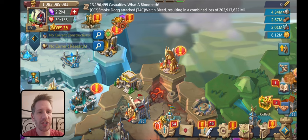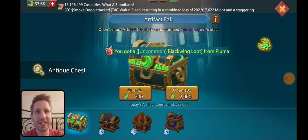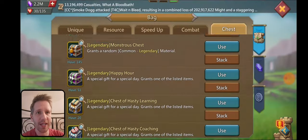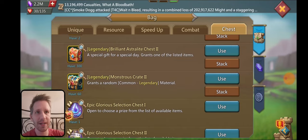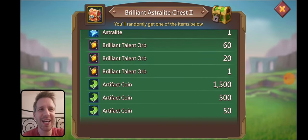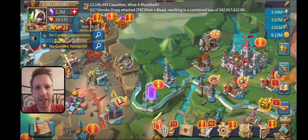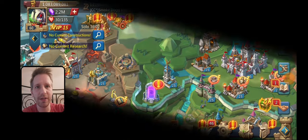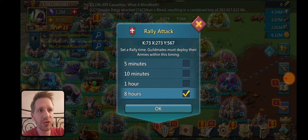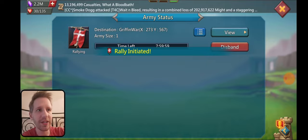And then we'll just do some chest openings as well, just maybe get some more. Because right now we have 37.6k artifact coins. We actually got some of these brilliant astrolite chests that give hat coins, so we'll open these first and go from there. We should take a look at my base stats first. Let's see - rally attack here. Go into Fury here and see what our base stats are.